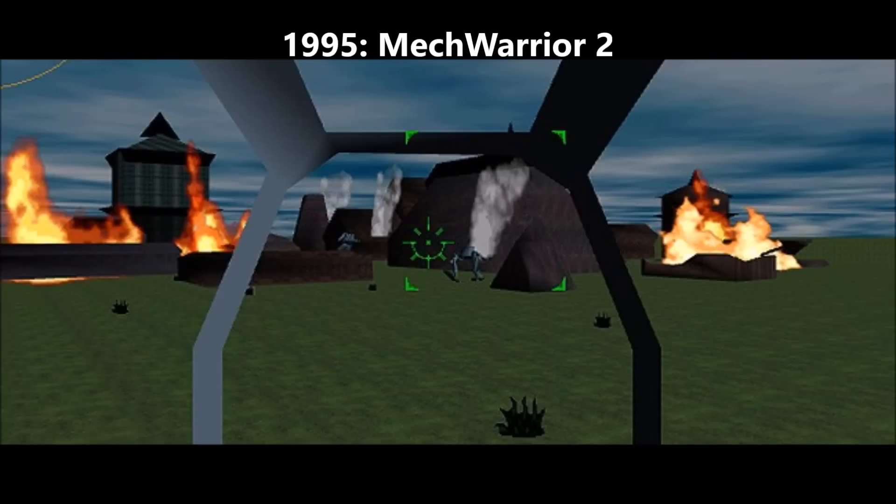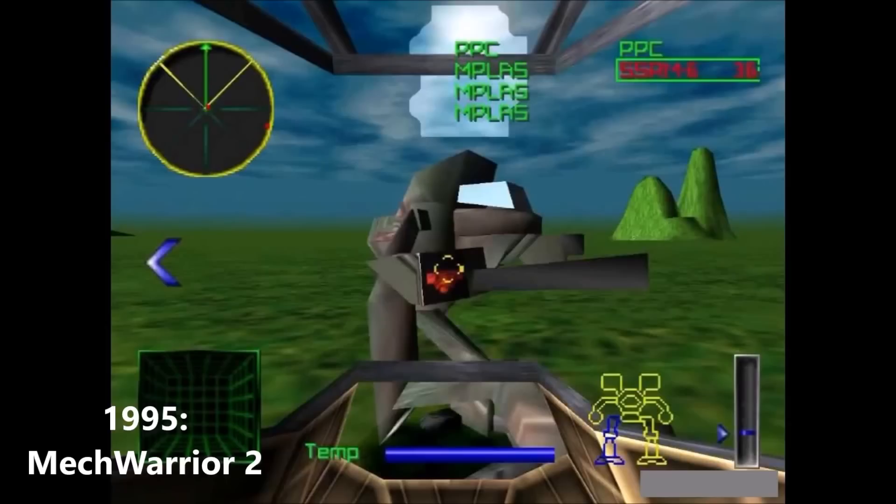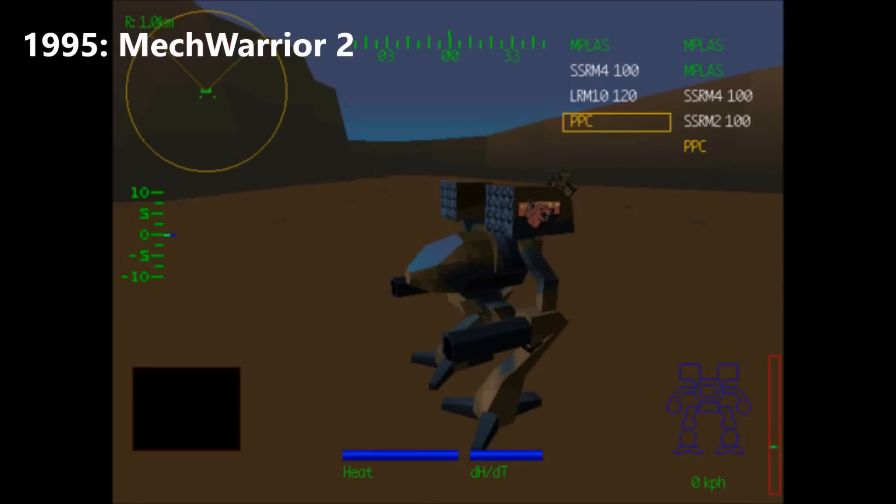In 1995, MechWarrior 2 showed us more realistic explosions, smoke, and fire effects than we'd ever previously seen. It packed beautiful, detailed, large environments with sweet mech robot visuals. After seeing MechWarrior 2, many game developers realized that the age of 2D graphics was dying and the age of 3D graphics was dawning.